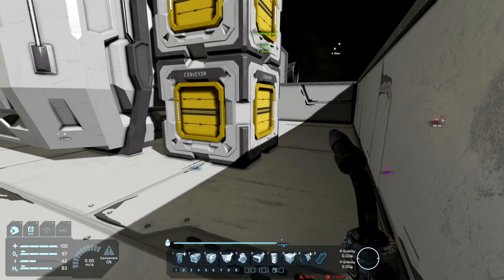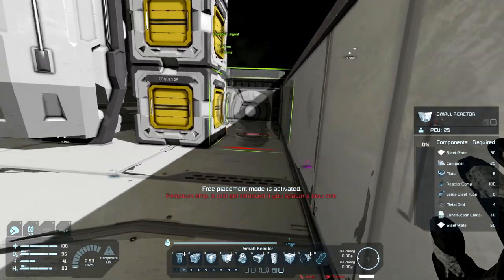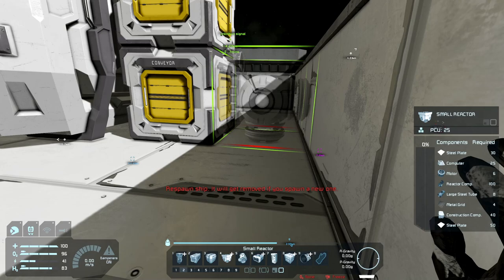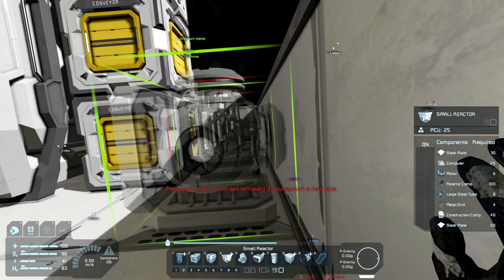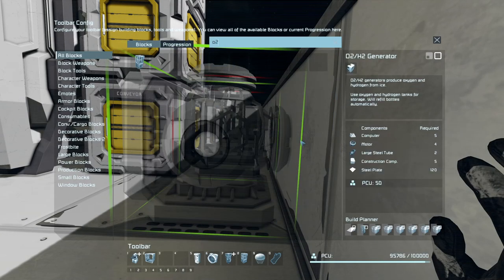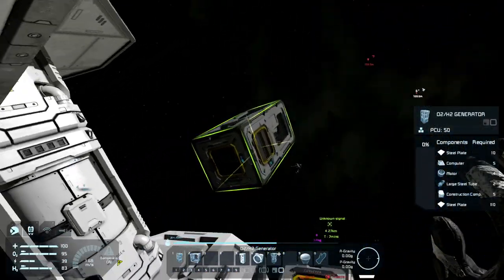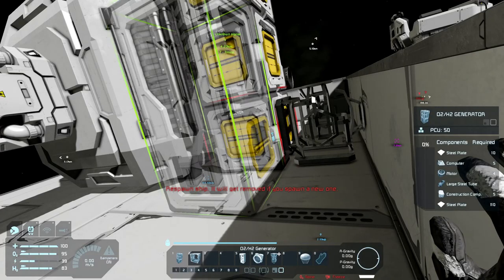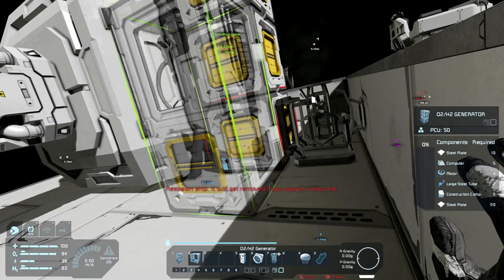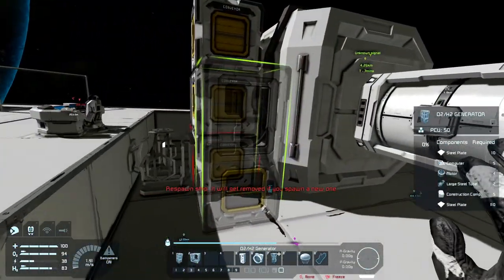A gyroscope can go anywhere in the ship, so that's not gonna matter. A reactor definitely needs to be attached to this thing here, so we'll do it this way — make it look a little better. I'm not gonna worry about a battery right now. I need an O2 generator — so that is going to be plugged in somehow and I'm gonna do two of them — one here and one here.